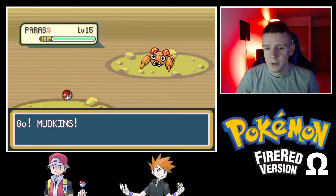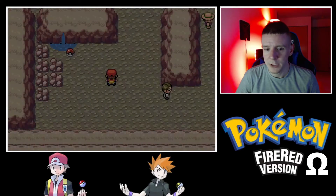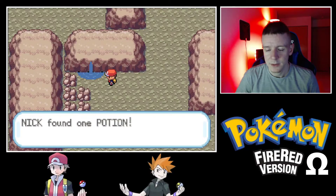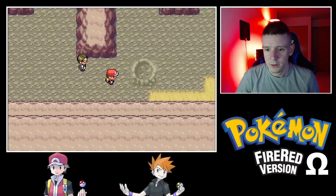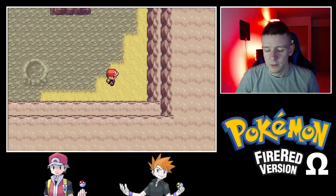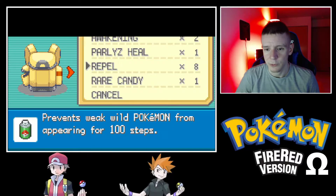There's a Paras — that's a cool Pokemon but we'll pass. One Potion — Potions are always nice. There we go, the Repel wore off. Let's apply some more.